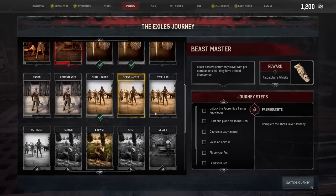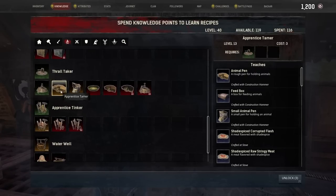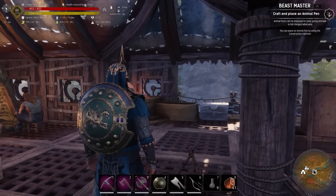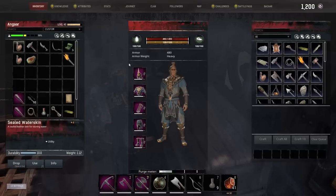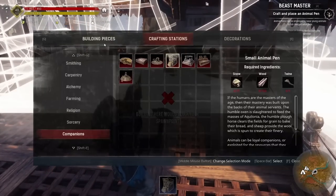What I want to do is tame a beast. It needs to unlock animal tamer, craft an animal pen, and then capture a baby animal, so I'll probably have to do that in the right order. Survival — animal tamer. And craft an animal pen. Small animal pen — it needs 75 stone, 100 wood, and 5 twine.